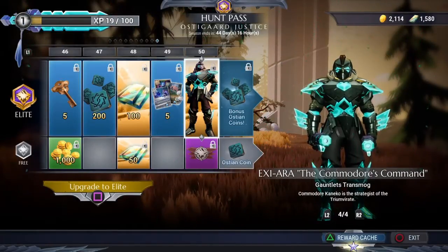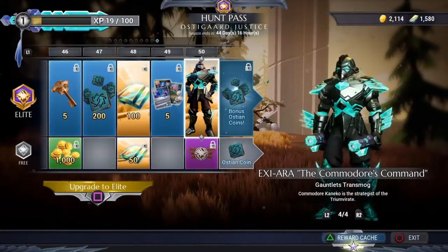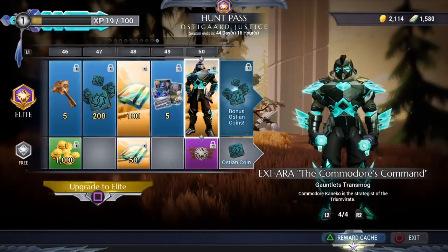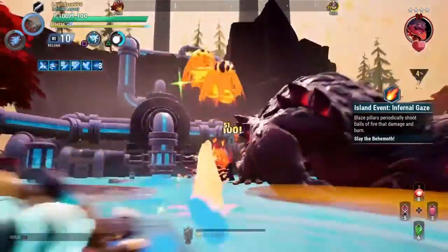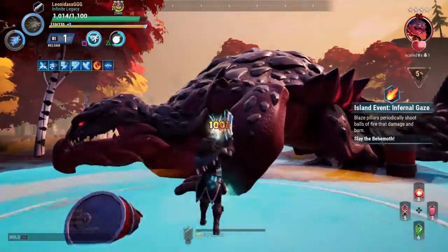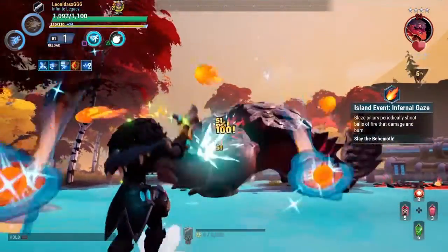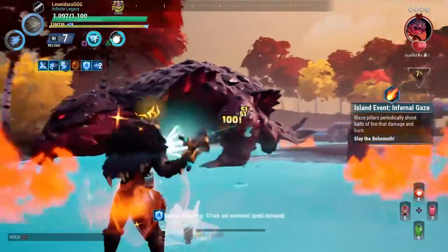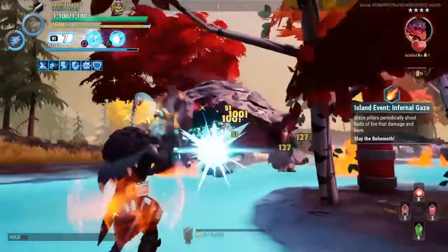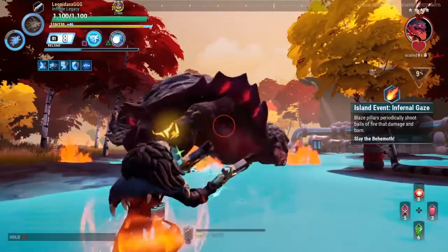I don't really see anything good in the paid pass — it's just cosmetics, but I want to see something that makes me say 'yeah, I'm going to get this.' I looked at the armor at the end and it felt too bulky and triangular. I've been waiting for a hunt pass to spend my platinum on, but I haven't seen anything really cool in the past three, four, or five seasons, and this was no different.